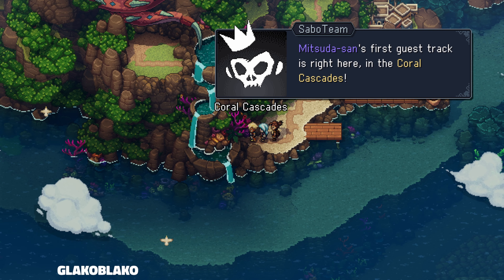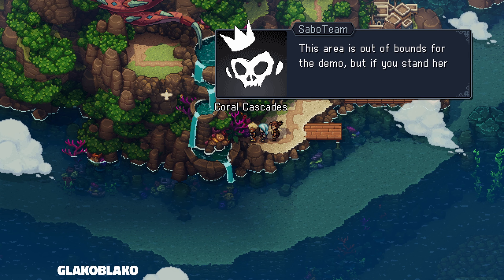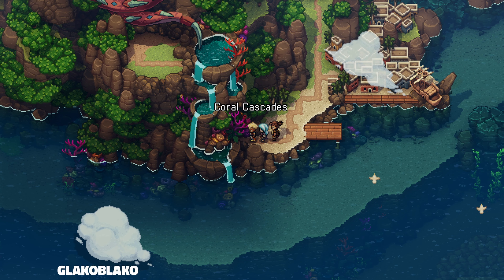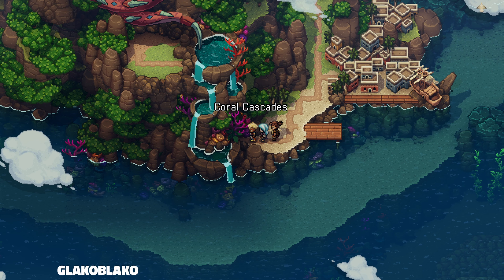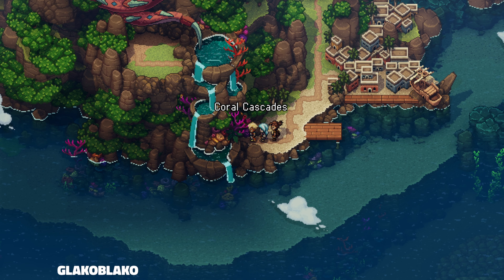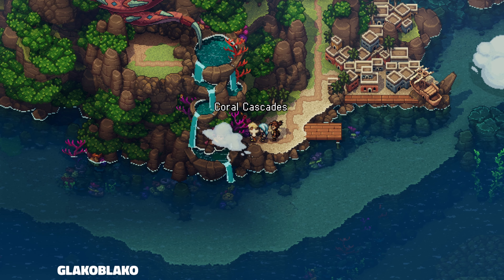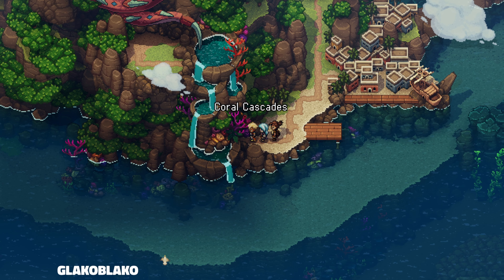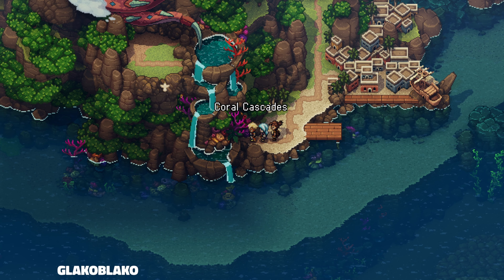Mitsuda-san's first guest track is here, right here in the Coral Cascades. This area is out of bounds for the demo, but if you stand here you can listen to the music. This has been Sea of Stars — an RPG full of adventure, story, and excellent graphics. Check out the game below via the link in the description.